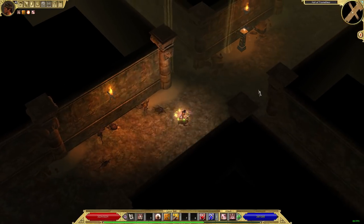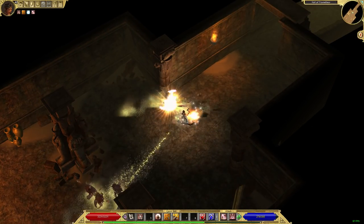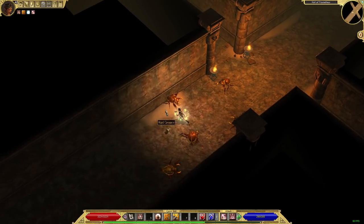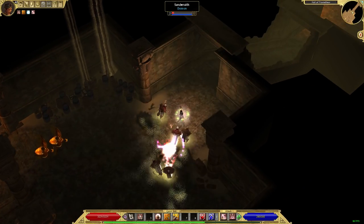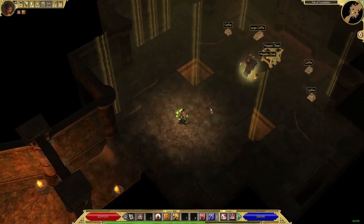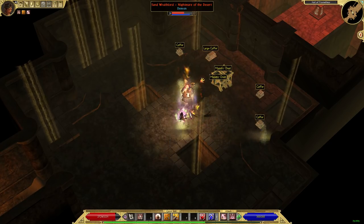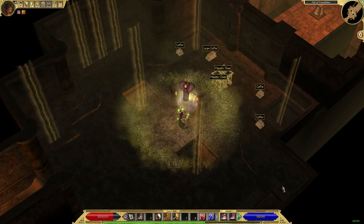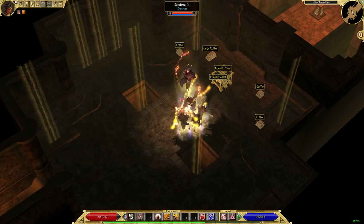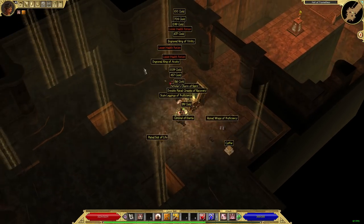Some enemies have ways to reduce your defensive ability, just like you can theirs. Looking at entrapment from Hunting Mastery, even just one rank will reduce defensive ability by 300, and enemies can use that against you. If you get trapped, that could be very bad — reduced entrapment duration helps because the debuff only lasts as long as the trap. Also, the Wraith Lord in Act 2 has a special ability that substantially lowers your defensive ability, then himself and all his adds wail on you for guaranteed crits.